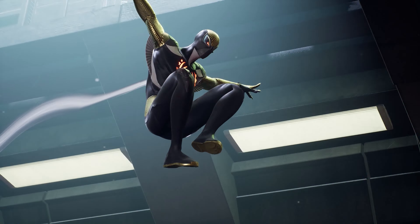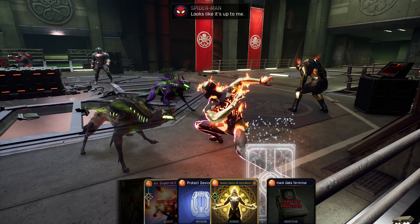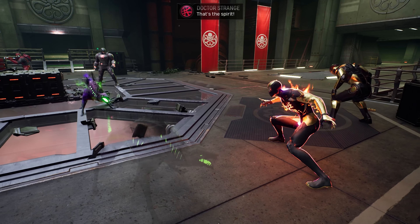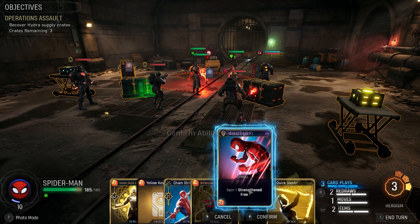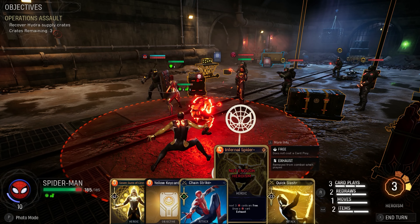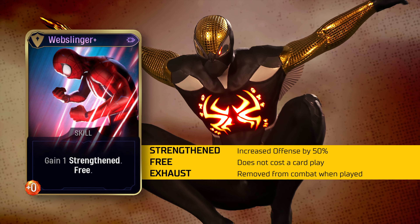You may have noticed that while Spider-Man is great with the environment, he might be lacking a little in the damage department. At his core, he's great at dealing with minions and finishing off weakened enemies, but what if we need more damage out of Mr. Parker? We can play Web Slinger. Web Slinger is not only a free card play, but it grants Strengthen, giving Peter a more powerful punch for the remainder of the turn. And it's well worth upgrading, because instead of becoming exhausted, the card can be replayed multiple times during combat.